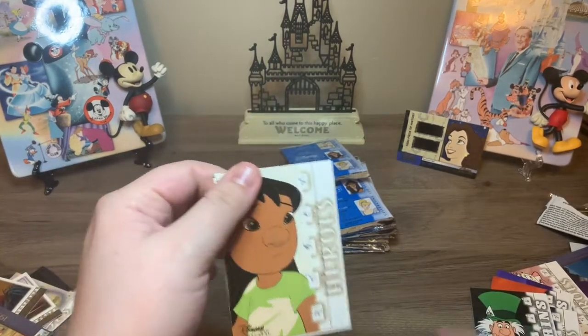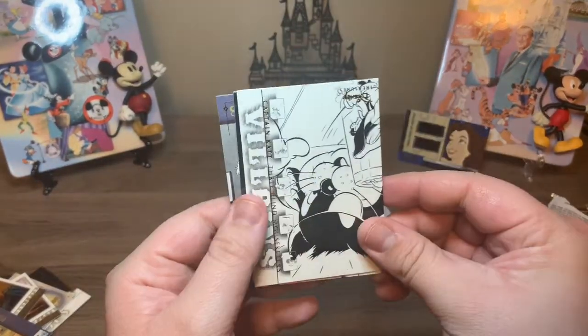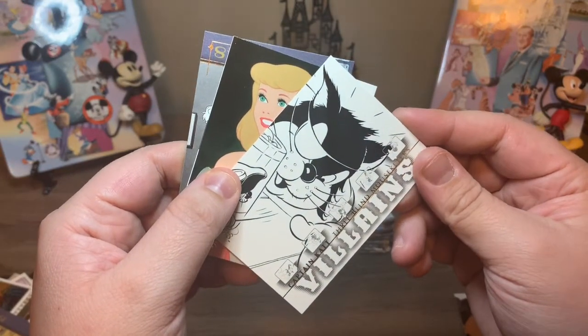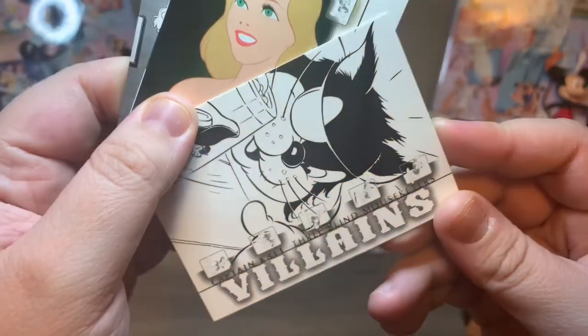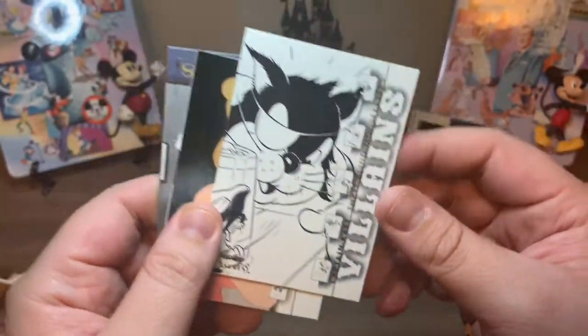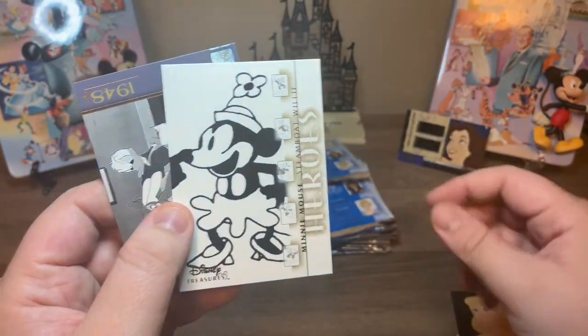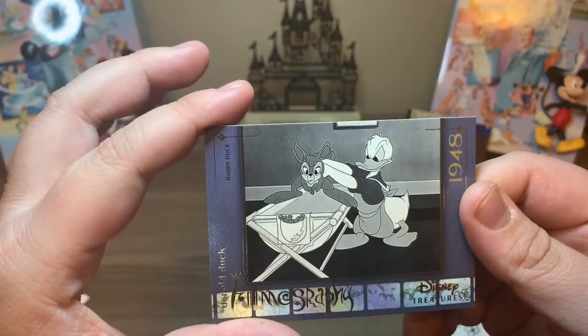We have Lilo from Lilo and Stitch. This is Captain Kate. Three Blind Mouseketeers — not Mouse Killers. Cinderella. Minnie Mouse. And then another filmography card — this is Daddy Duck.